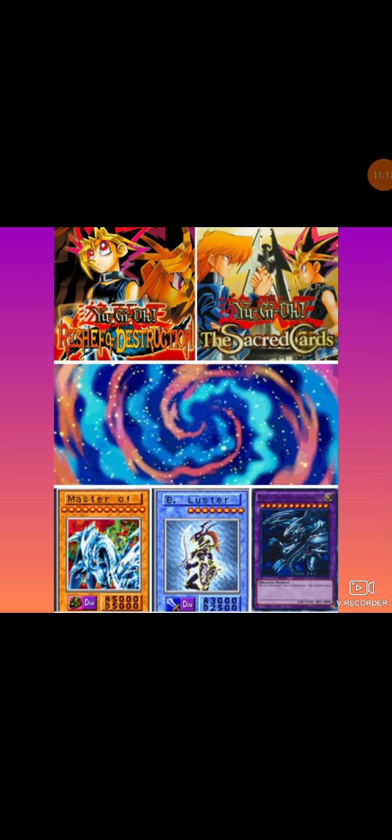There's a certain sequence to unlock where, if you battle against Yugi — Yami Yugi, AKA Atem — you have a ritual card that allows you to summon Master of Dragon Soldier, instead of using the Black Lust Knight ritual.